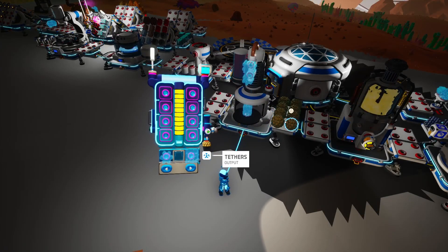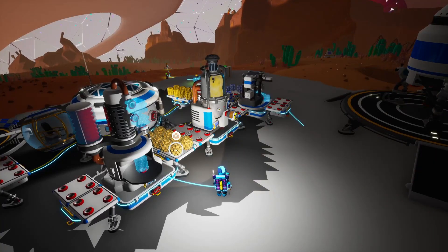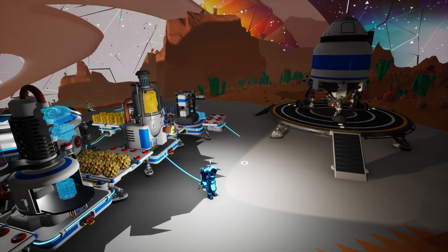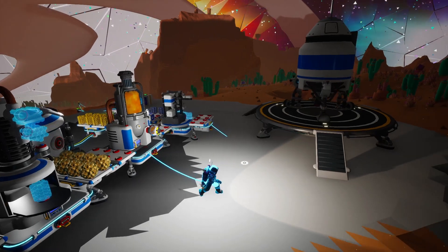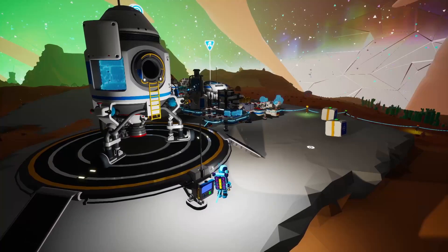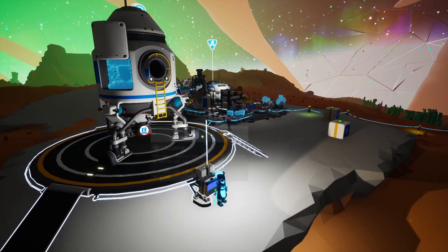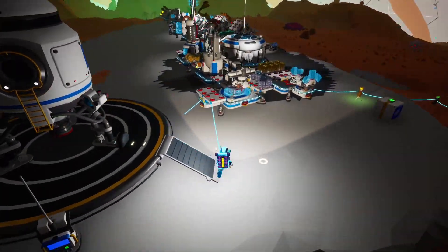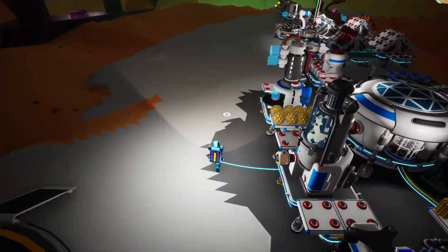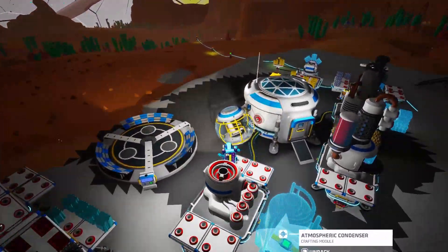We've got eight ammonium right here — that should be enough for four hydrazine. Right now we can't really craft the hydrazine thruster because we'll need more gases, which means we have to go to Aatrox. In order to go to Aatrox right now we'll need to use the small shuttle, which only has one place for a tier two item like this. So we'll have to do two trips: one for the atmospheric condenser and one for its platform, which means we'll have to craft another solid fuel thruster.